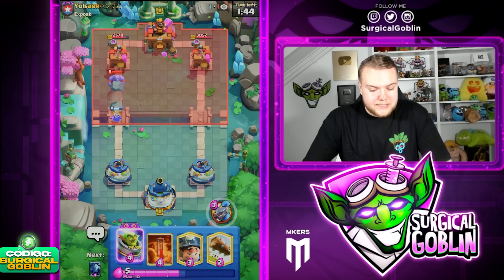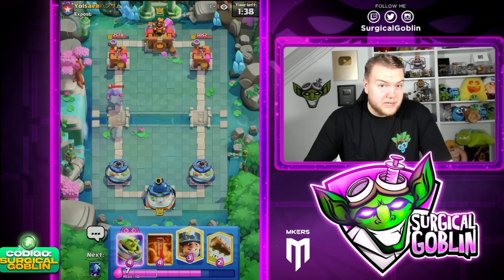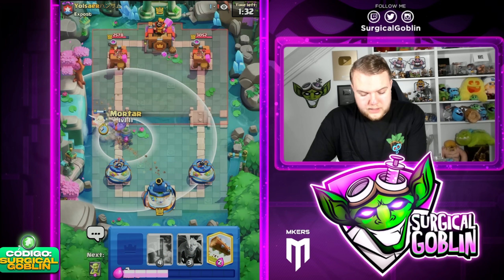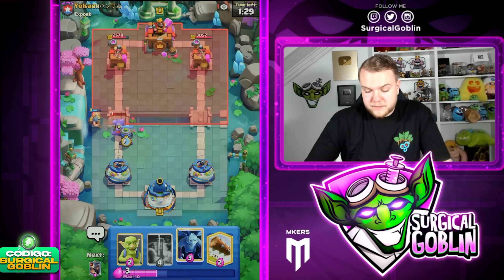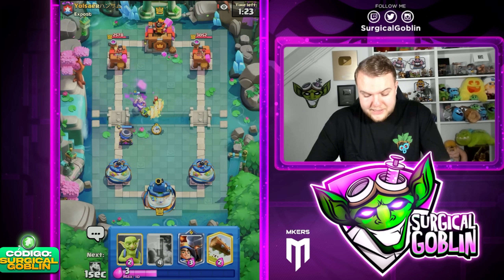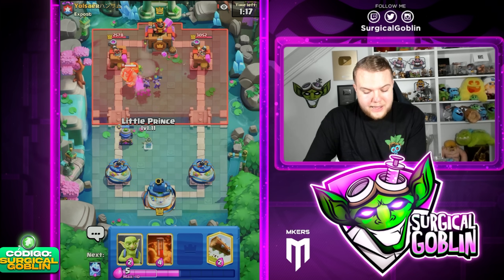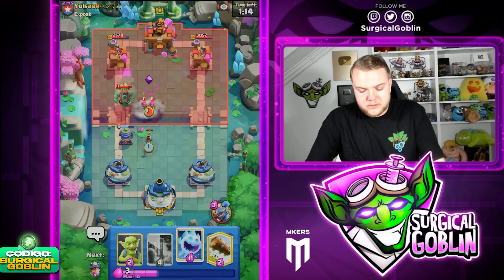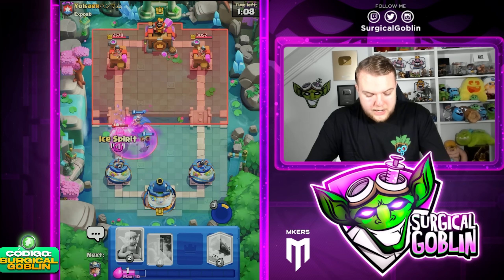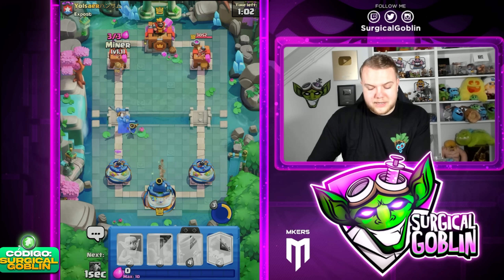I don't want to be too aggressive in this situation, but at the same time you do need to take a lot of advantage in single elixir against these matchups. He won't drop anything besides the Bowler — he doesn't really have anything in cycle right now. I'm gonna go Miner here, then Mortar offensive. He doesn't have Goblin Giant in cycle, doesn't have Bowler in cycle — his cycle is kind of awkward. He goes with Goblins but they're gonna go down pretty fast, and the Little Prince will also go down pretty fast. Evil Mortar is still one of the strongest evolutions in the game.